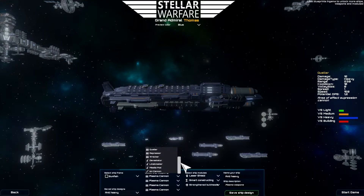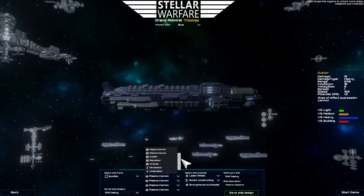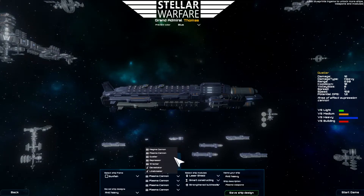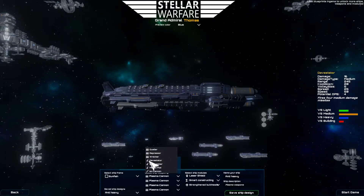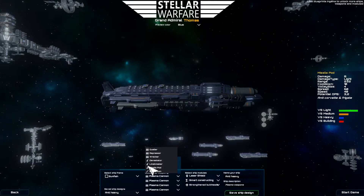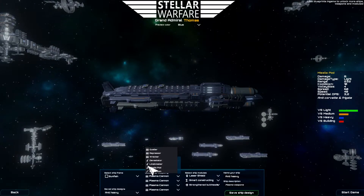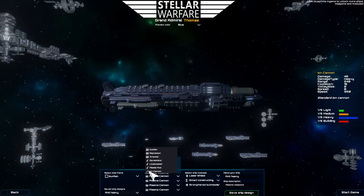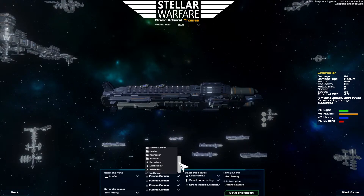There are three different types of weapons globally speaking. They are projectiles, which can miss because they're physics-based, but they deal a lot of damage. Then you have missiles, which almost always hit but can be shot down using laser shields. And you have beam weapons, which always hit, have longer range, but deal less damage.